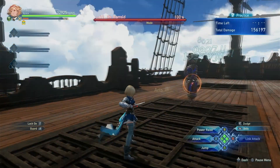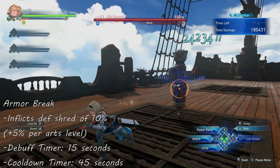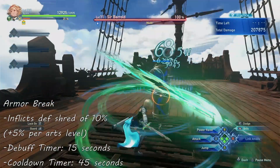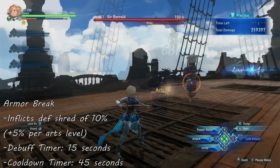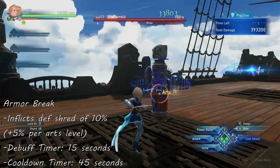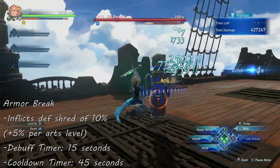The next skill is Armor Break — a lunging strike that inflicts enemies hit with a defense reduction debuff of 10% that lasts for 15 seconds. The defense reduction increases by 5% per Arts level with a max of 25% at Arts level 4. This skill has a cooldown of 45 seconds.